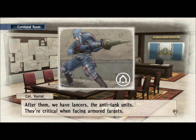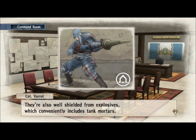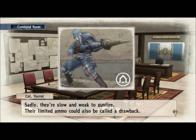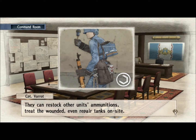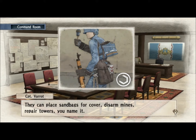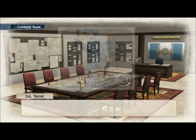After them, we have Lancers — the anti-tank units. They're critical when facing armored targets; in most cases they're the only way to stop a tank. They're also well-shielded from explosives, which conveniently includes tank mortars. Sadly, they're slow and weak to gunfire, and their limited ammo could also be called a drawback. Changing gears, we have the Engineers — they handle supplies and perform combat support. They can restock other units' ammunition, treat the wounded, even repair tanks on site. They can place sandbags for cover, disarm mines, repair towers — you name it. Their actual combat skills are very low — think of them as combat facilities. You always want an engineer around when you can.